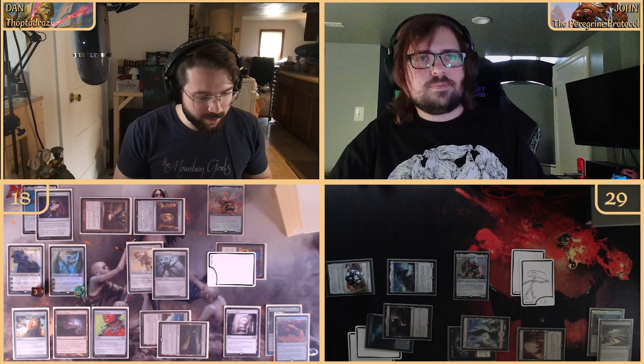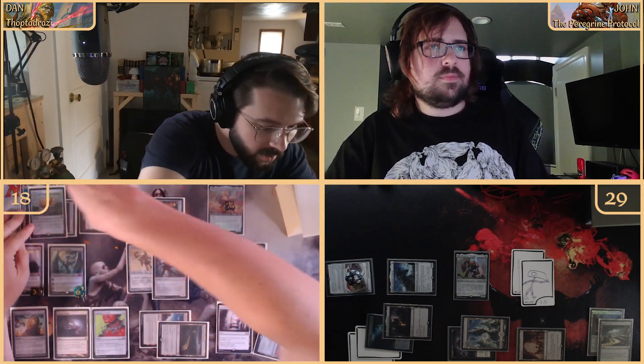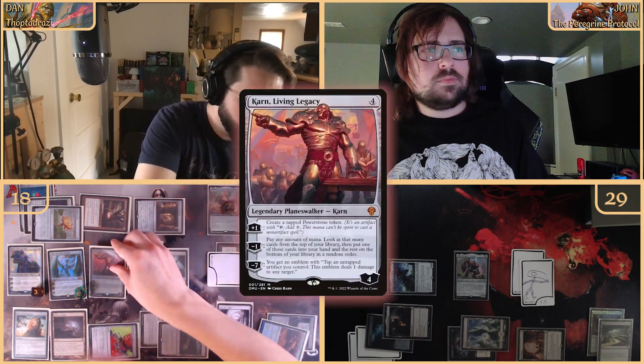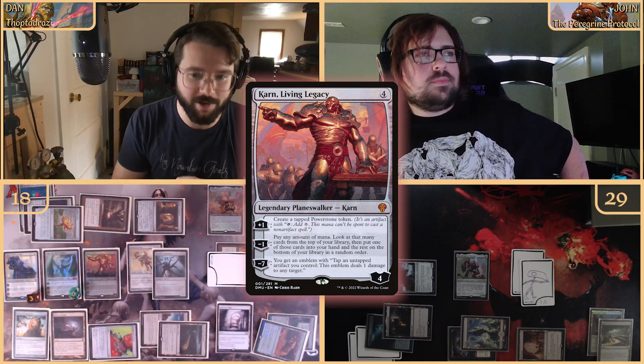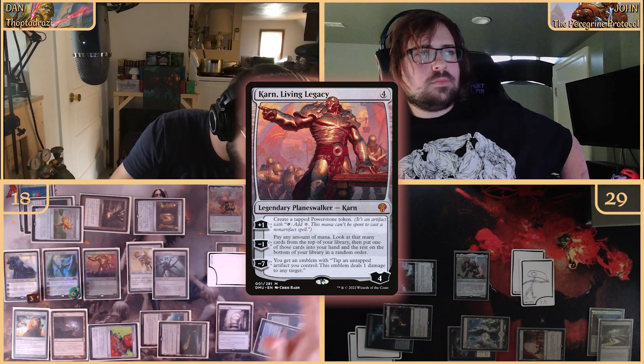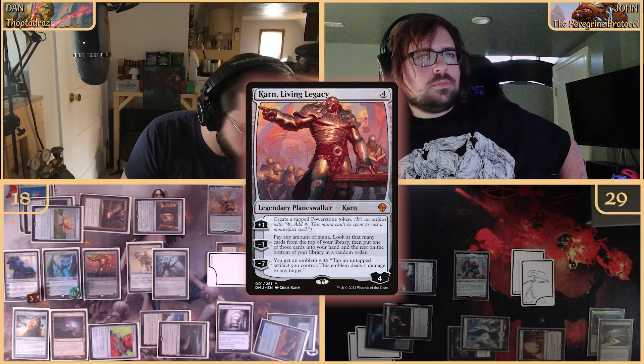Talk about a close game. We tap one through four to cast off the top Karn, the Living Legacy. He starts at four loyalty — plus one creates a tapped Powerstone token, minus one lets me look at that many cards from the top and put one in hand, minus seven gives an emblem where I can tap an untapped artifact to deal one damage to any target.